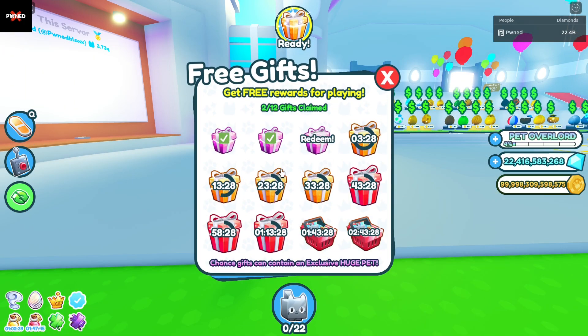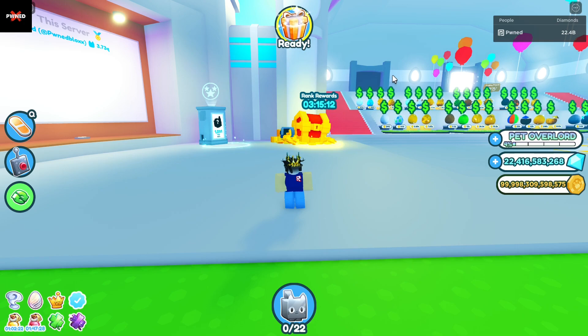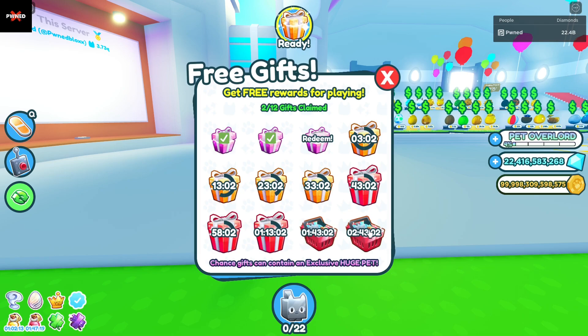This method will be involving these free gifts right here. Back in — I think it was March — Preston added these free gifts, and since then the gifts have had chances to get the huge cupcake pet. I've actually had my hands on one of these before, but I did end up trading it away. These last two gifts right here, these little crates, can contain a huge cupcake if you're lucky.